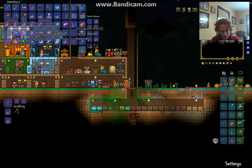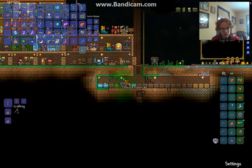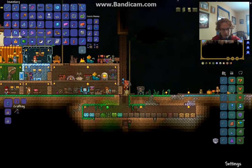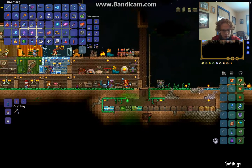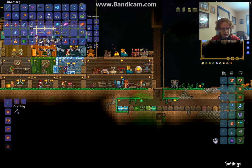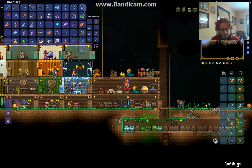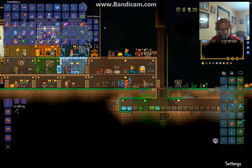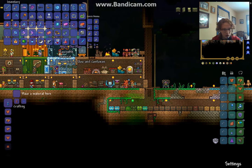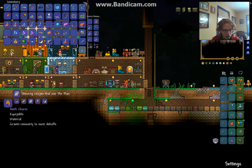I forgot what I was about to say, but anyway I'm gonna try and be more organized. So right now I'm going to try to get more titanium bars by mining, which isn't so exciting. But also during that I'm going to try and find the stuff for the Ankh Charm.